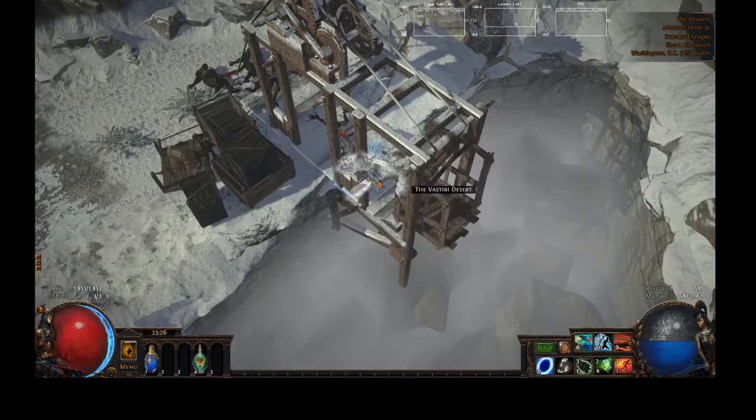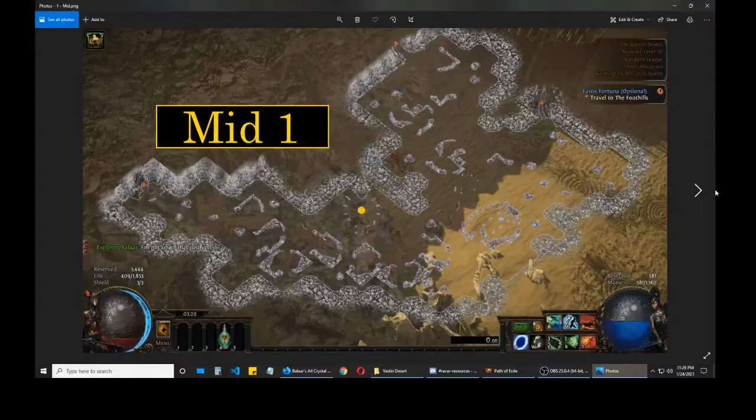I'm going to pull up one of the screenshots. This is what I call the mid layout. It's called the mid layout because the Stormblade is located in sort of the middle area of the map, represented by this golden circle here. Also, this ring of pillars will always be present around the Stormblade quest area. That's another way you can tell where it's located on the map.